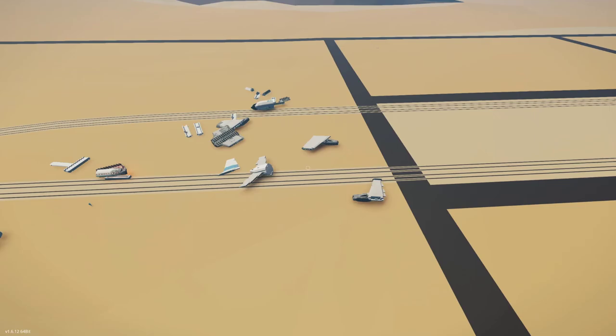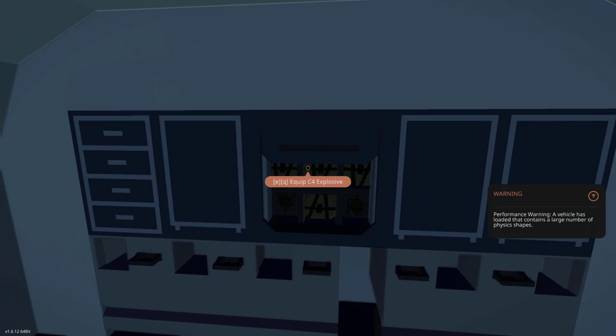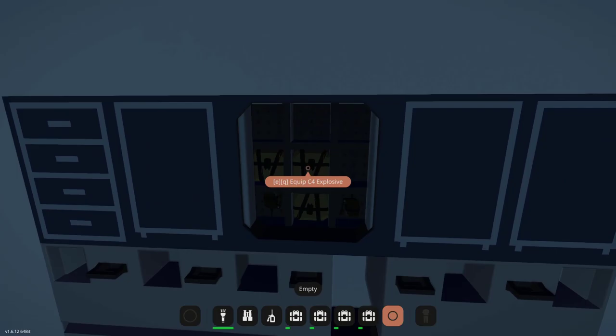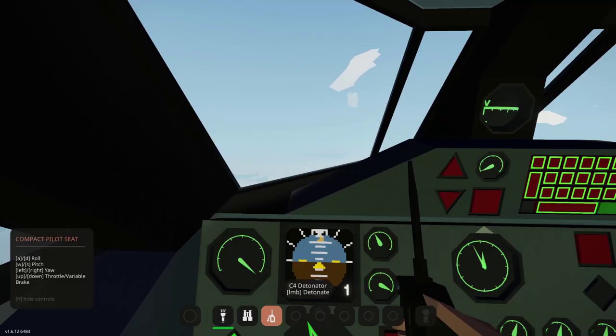Alright, so we are back inside. Let's go ahead and grab the C4, then go place it somewhere. This time we'll avoid the wing — we'll try somewhere else. Let's say somewhere near the bottom of the cargo hold, just aft of the fuel tank. That's always good. Alright, so we're going to blow up the explosives in 3, 2, 1. There it is.